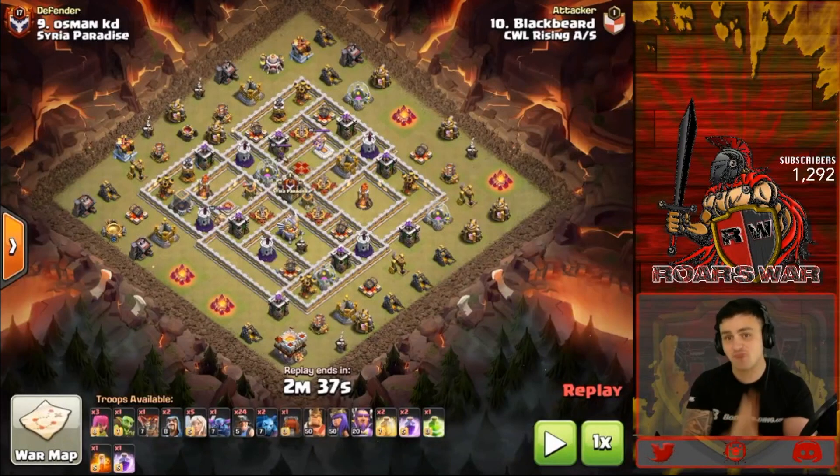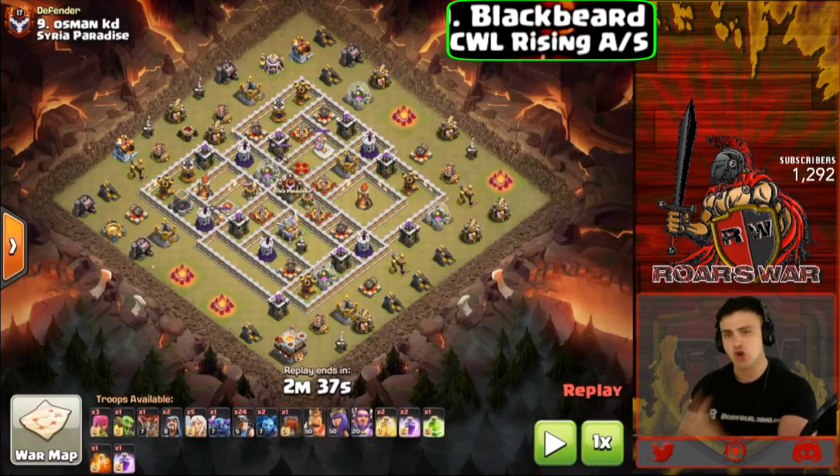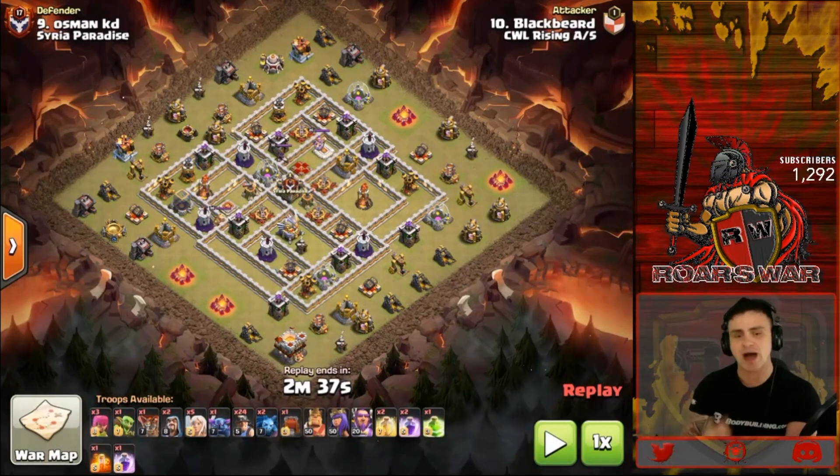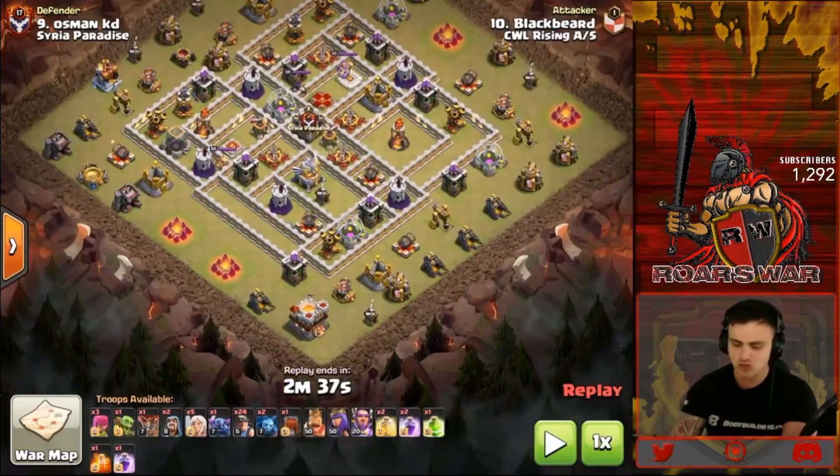The first attack of the day we're watching here is from Blackbird, number 10 on the CWL Rising Side All-Star team. We're going to see the first attack here — it's going to be the Queen Walk Miners, one of which I've covered on this channel, but I find this one in particular quite special. Let's jump right into it starting there at the south.